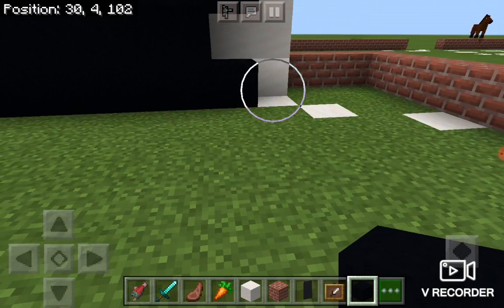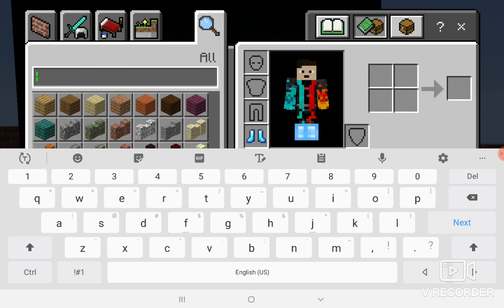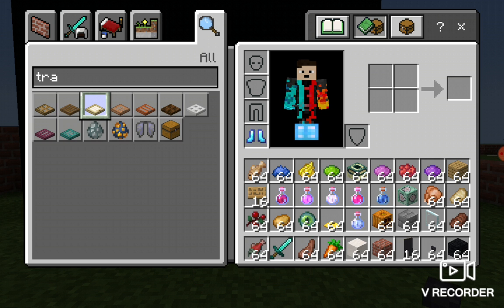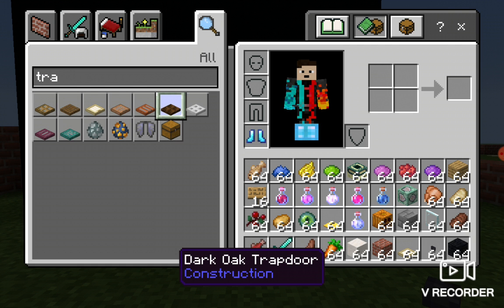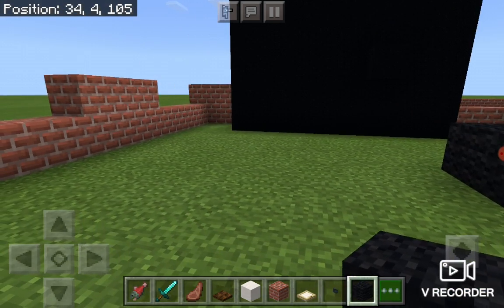And so after you're done with the screen, just make little chairs. What I would do is get black wool, then get a button, then get trap doors — whatever trap door you would like, it doesn't really matter. I will get birch trap doors, I think that would look good. And then get another colored trap door if you want. We'll get dark oak trap door — that looks like chocolate to me. So then just make some seats.